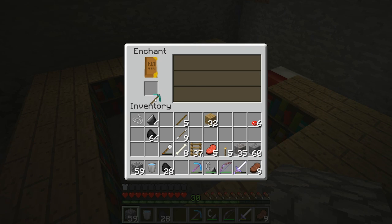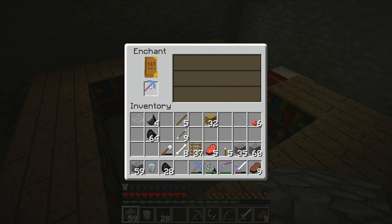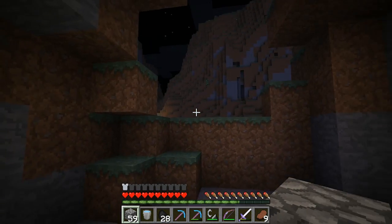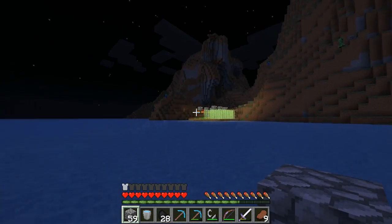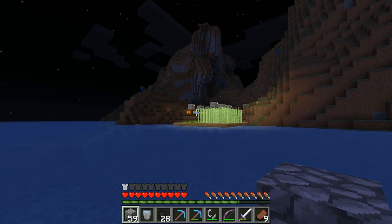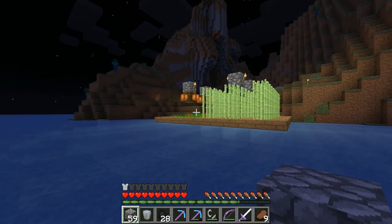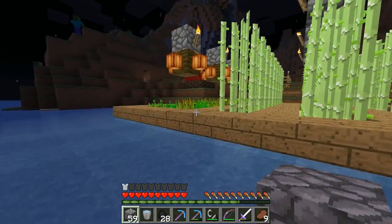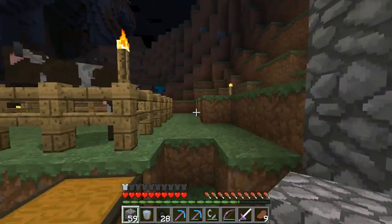One, two, three, four, five, six, seven - bam! Why no fortune? Okay, but a good efficiency and unbreaking is also nice. Alright, we'll take it. It will help me dig, but I want fortune so I don't think I will grab any diamond until I get a fortune pickaxe again. Maybe I can try on iron with some lower enchantments, but it's okay.